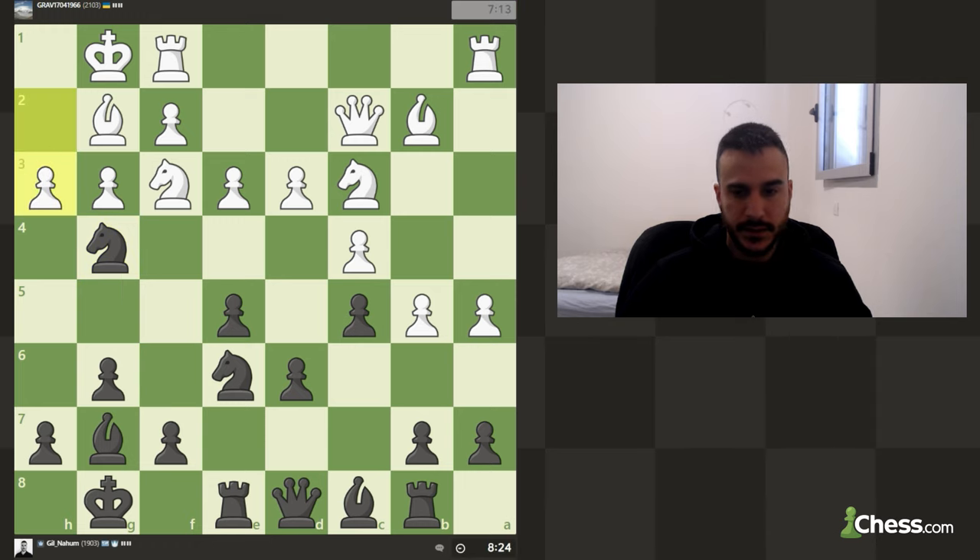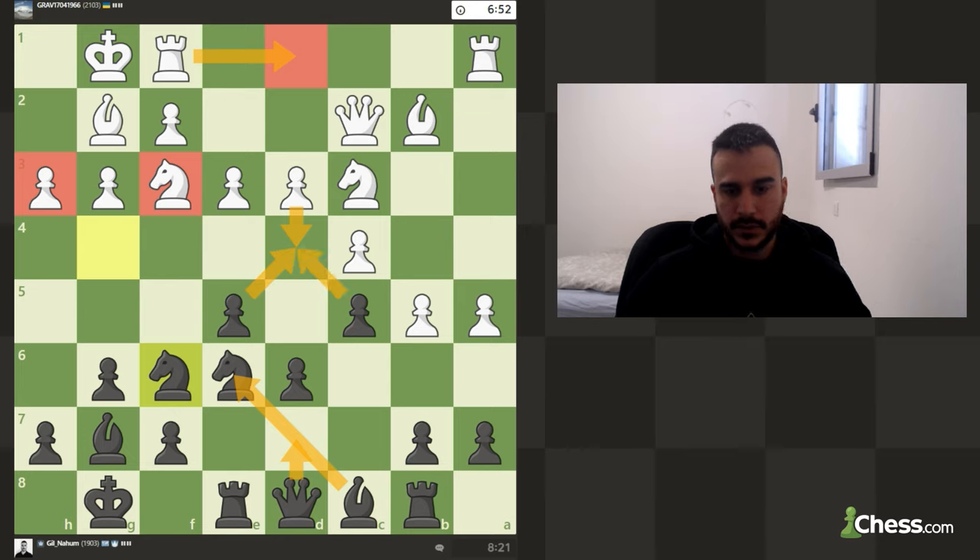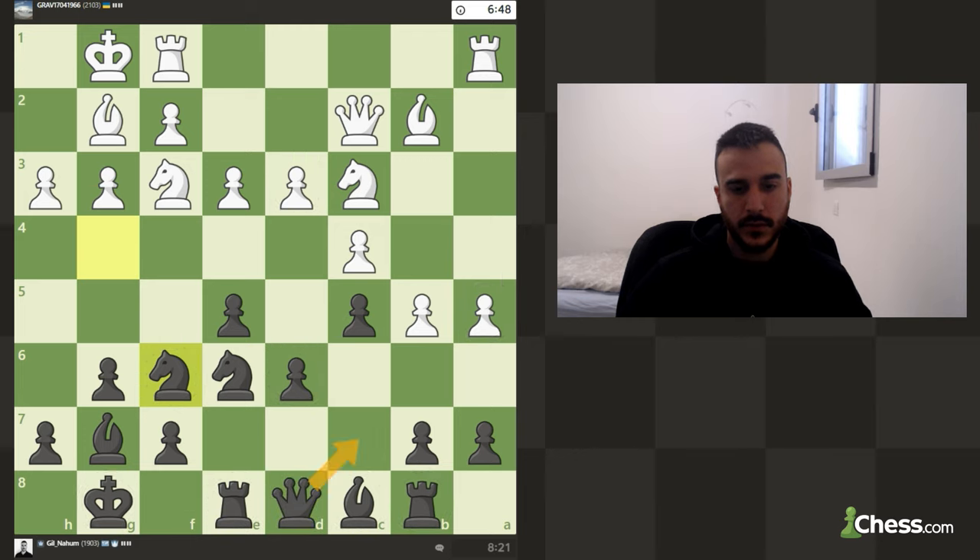So basically b6. He played h3. I can try to attack it if possible, but for now we need to remain solid and make sure we are not blundering anything. I guess he will try to put a rook on the center against our queen, so opening up the position might be in his favor — we need to acknowledge that. Queen c7 or maybe even queen e7 makes some sense, just to remove ourselves from the rook. So rook to b1 — interesting.